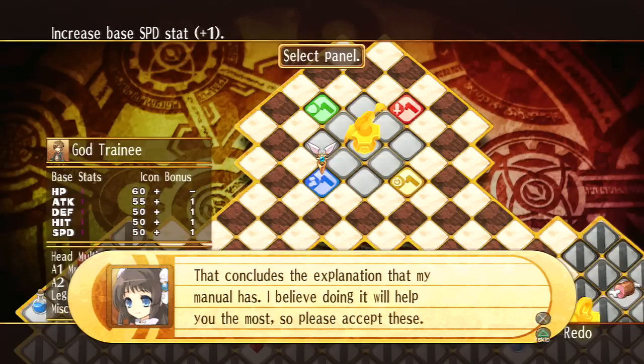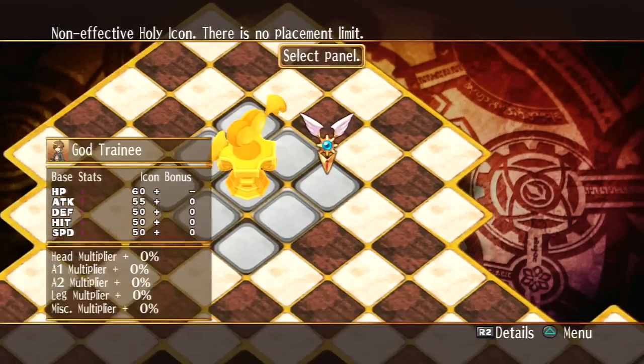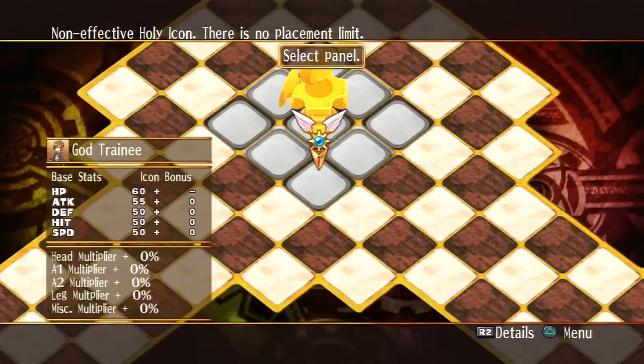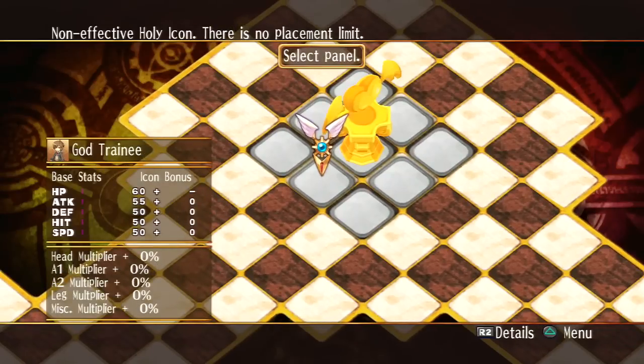That concludes the explanation that my manual has. I believe doing it will help you the most. So please, accept these. Please place these Holy Icons as you see fit. Nice, thank you. I'll give it a shot. So it's up to me now. By the way, who's thinking Final Fantasy 12? Maybe another game is coming to you that's more relevant to this process. It really kind of speaks to me as Final Fantasy 12 leveling up — learning the abilities and that whole menu of Final Fantasy 12.